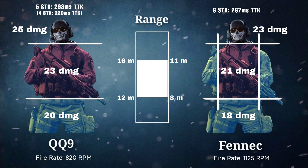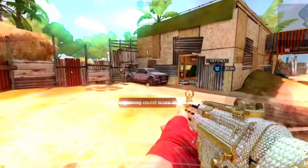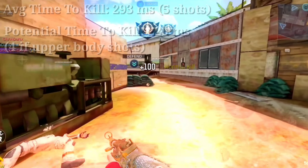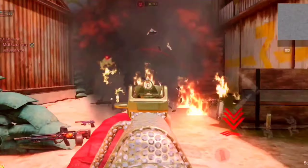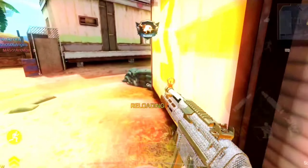Till 16 meters, the QQ9 has a time to kill of 293 milliseconds with 5 shots required, with a potential of 220 milliseconds and 4 shots if you hit all upper body shots. On the other hand, the Fennec can kill in 213 milliseconds with 5 shots till 7 meters. After that, till 11 meters, it takes 267 milliseconds and 6 shots. This is why the Fennec is more consistent in time to kill — to achieve a lower TTK with the QQ9, you'd need to hit all upper body shots, which is almost impossible in fast-paced play. Even then, the Fennec still kills faster and has a more consistent TTK since shots to kill remain the same even on leg hits.